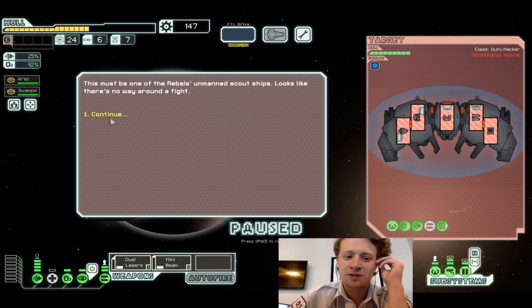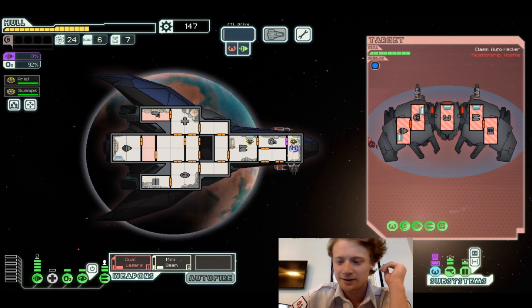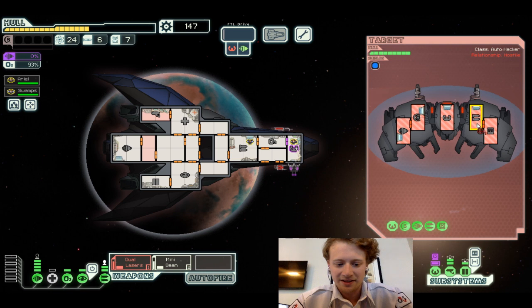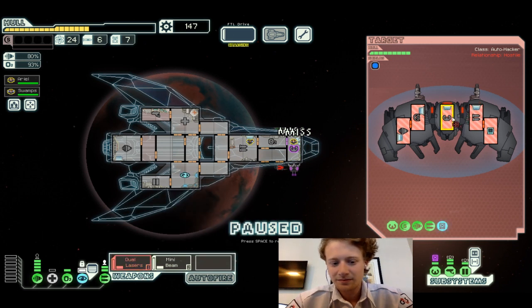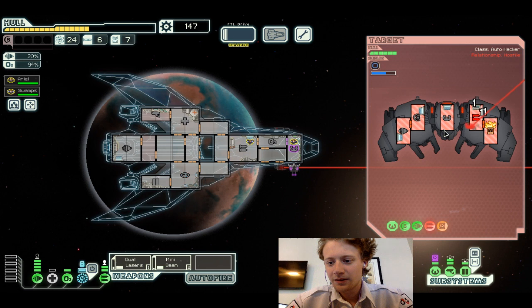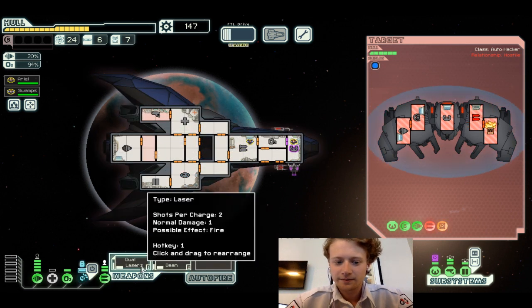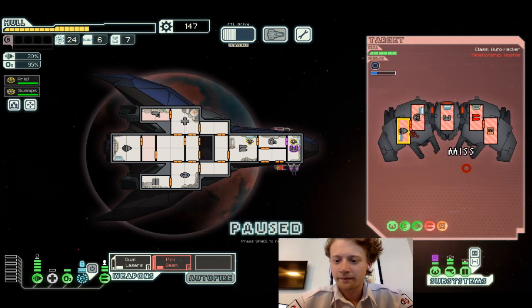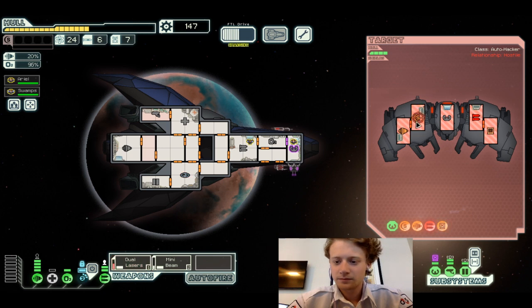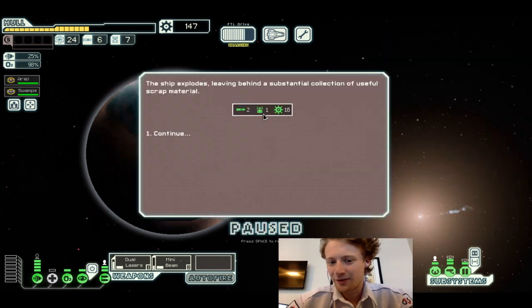This must be one of the rebel unmanned scout ships — looks like there's no way around it. I'll give a ship on my pilot system. I think I'll try to think about how to make them more AI-friendly — what a YouTube algorithm. Wait for the mini beam. At least one of them hit. The ship explodes, leaving behind a substantial collection of scrap material.